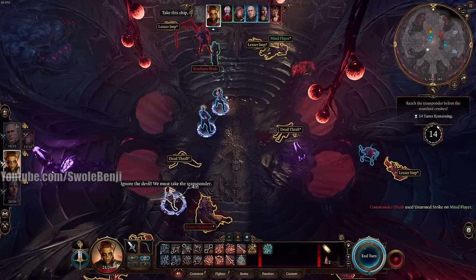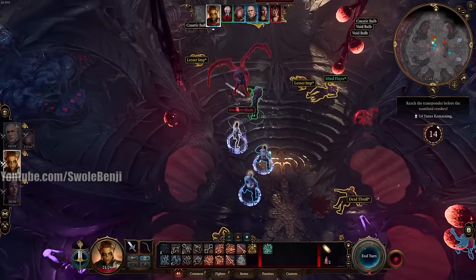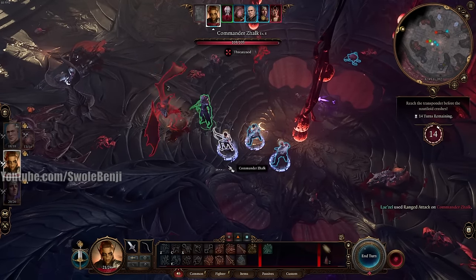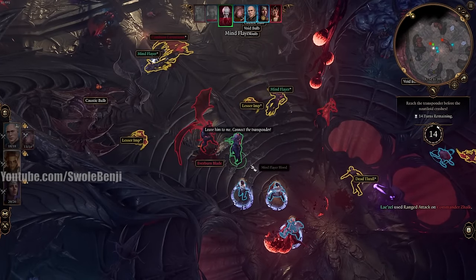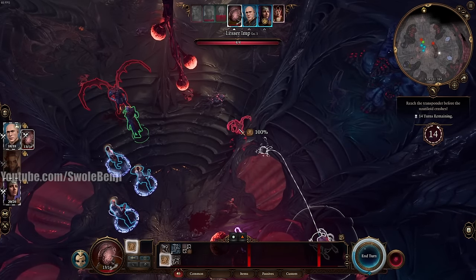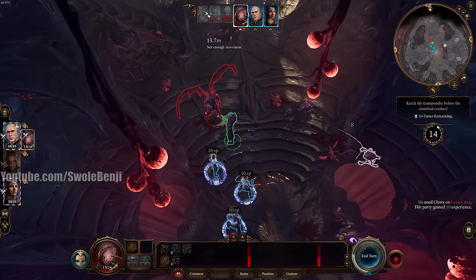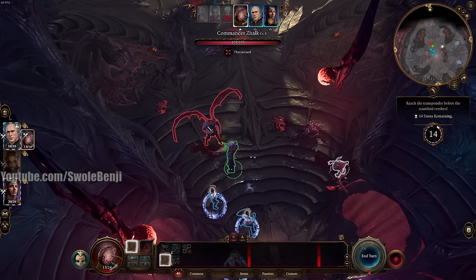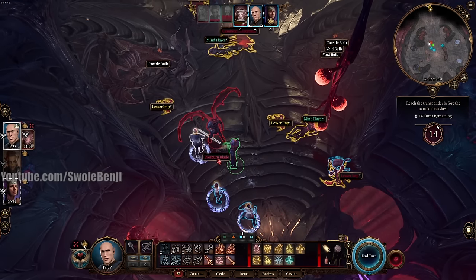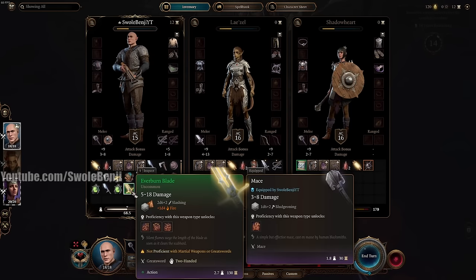It's now Lazel's turn. She needs to run up and immediately grab the Everburn Blade. On my main character's turn I loot the blade, open inventory, and equip it to Lazel. Then hit him with Guiding Bolt — 36% chance, but at disadvantage because I'm next to him so I should have cast it first. We got it — Guiding Bolt hit, making it easier to land attacks for two turns. Now we run up and start pounding on him.